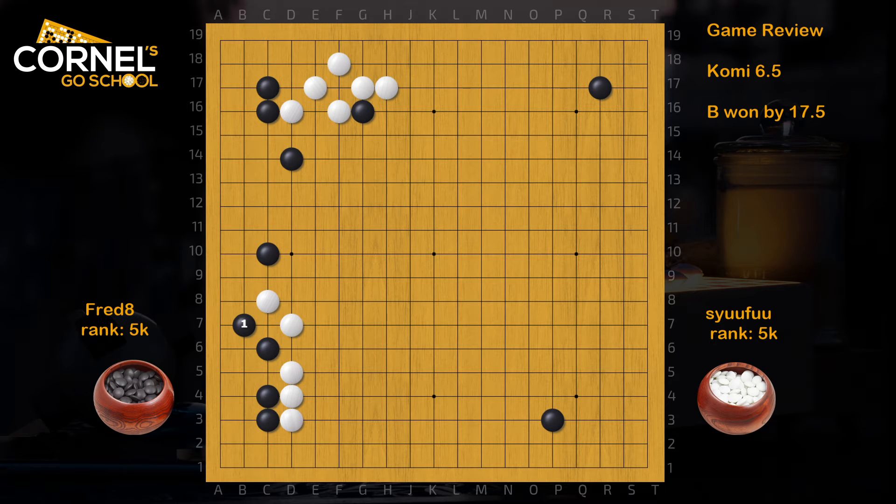Here black can consider kosumi, threatening to connect under. Anyway, there's a cutting point at D6, so white has to protect, then black should take away the extension. So it's the same thing here — black connects solid, there are cutting points, white needs to protect, and now black got the shimari, which is a big point, but it's more urgent to remove white's extension.